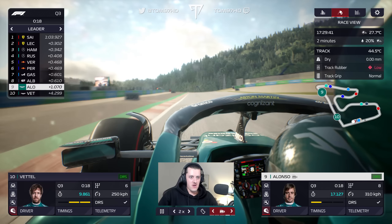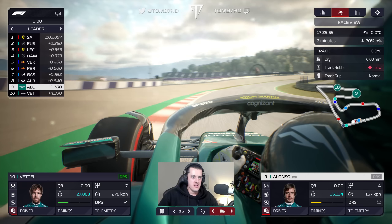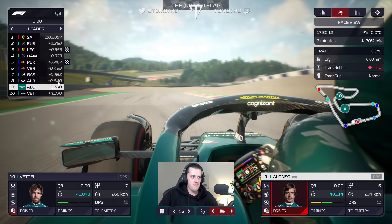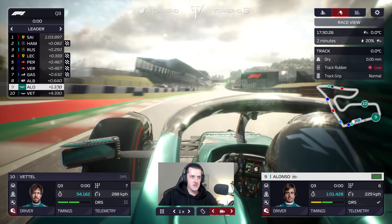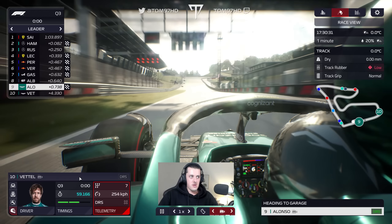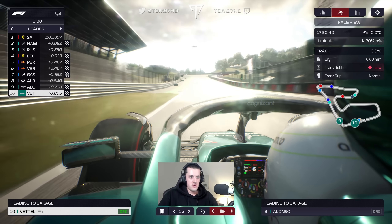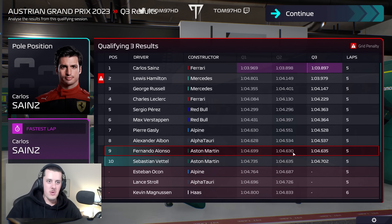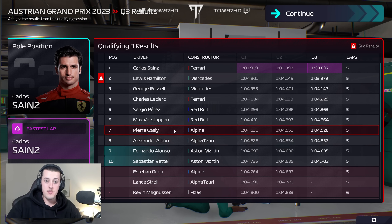Sector one — Alonso actually doesn't improve in the first sector, which is a surprise. Seb does improve and will now push for the rest of the sectors. Personal best in sector two for Alonso. Chequered flag drops. Gasly doesn't improve. Albon has finished his lap. Alonso crosses the line — P9. That means Seb will most likely be P10 — confirmed. Qualifying done: P9 and P10. Both drivers went slower in Q3 than Q2, but it wouldn't have changed their finishing position. Work to do in the race — I think we can race Gasly and Albon for P7. If we can get P7 or P8, that would be decent points.